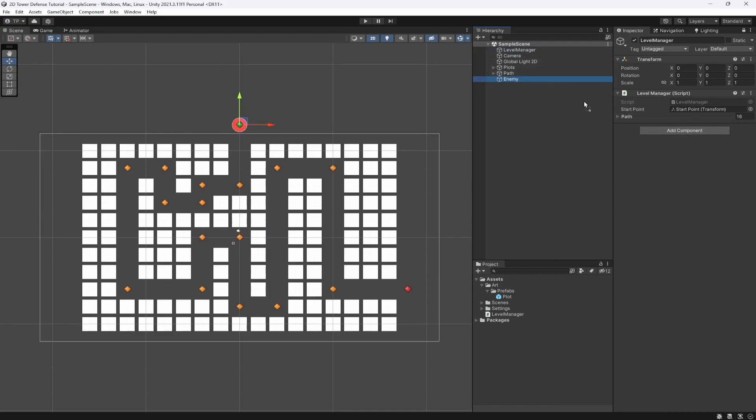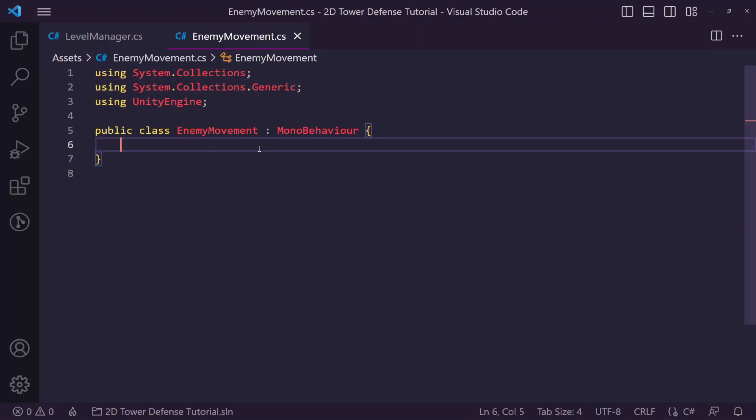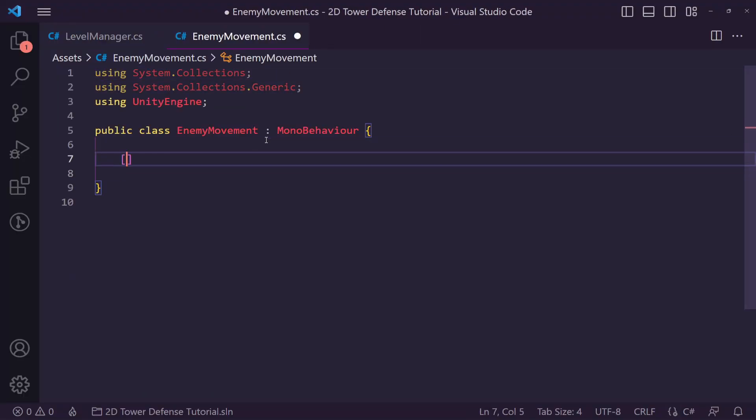Now that's set, let's go to our enemy and quickly create a prefab so we can reuse it later — we'll be spawning it in the next video. In this one we're just going to get it following the path. To follow the path we need an Enemy Movement script, so let's call it EnemyMovement, add it, and once it compiles we'll open it in Visual Studio.